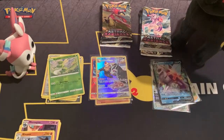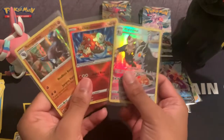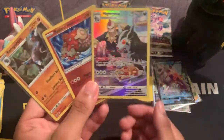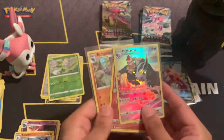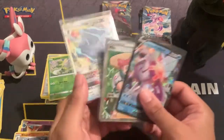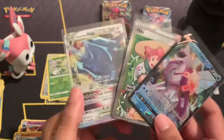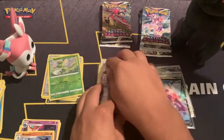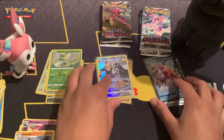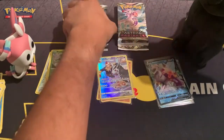So that's all the packs from the ETB. We got: one Radiant Heatran, one Trainer Gallery card, one holo rare Rampardos with Mightyena, one V, one full art trainer, and one V-Star. That's actually a pretty good ETB. Before we end the night, let's open the six packs from the booster box.